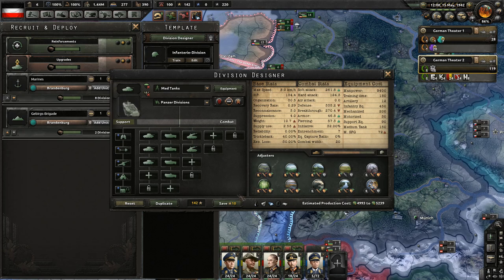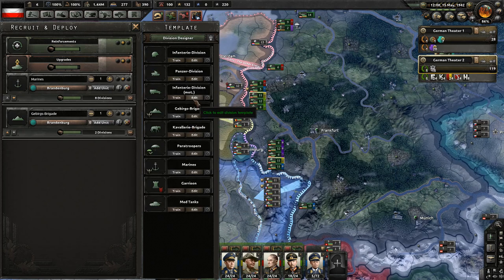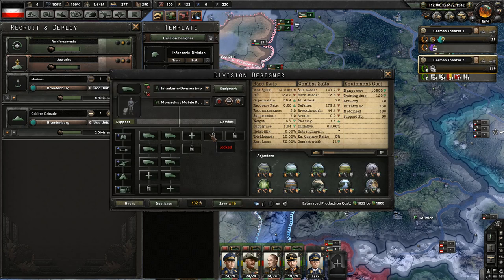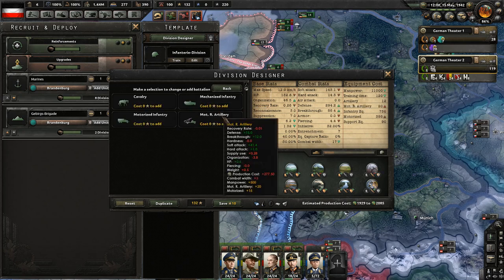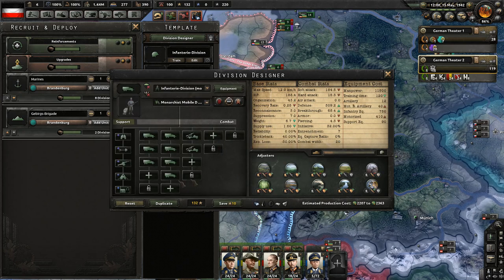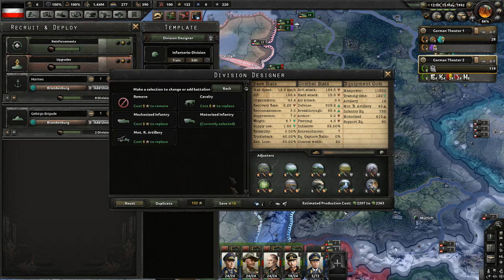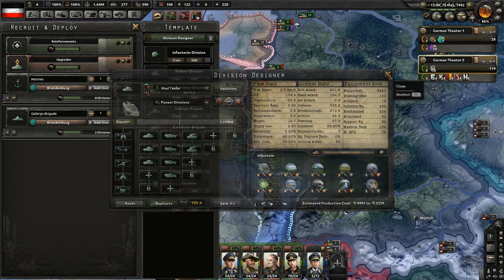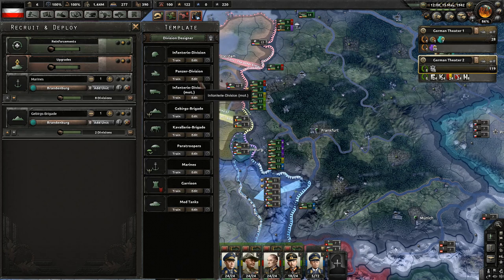Let's do that. For the motorized I want to remove both of those and add motorized rocket artillery. Let's save that. The tanks are all mechanized which is good.